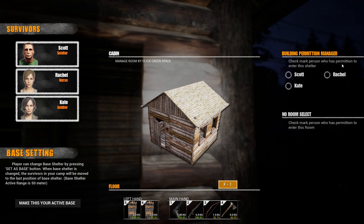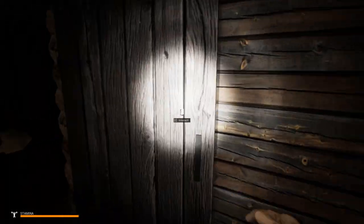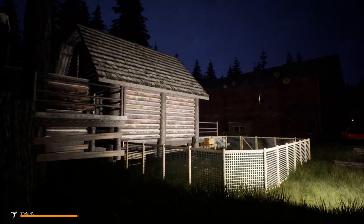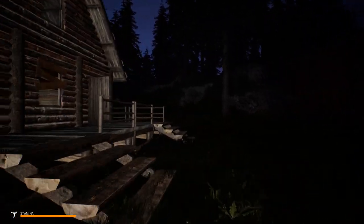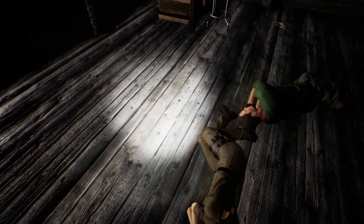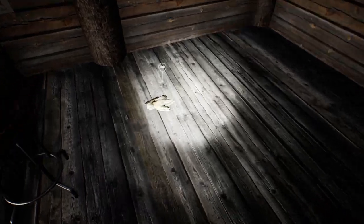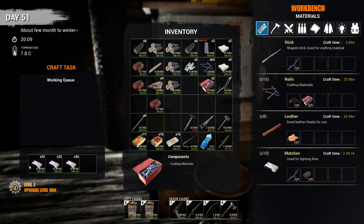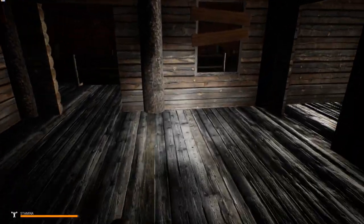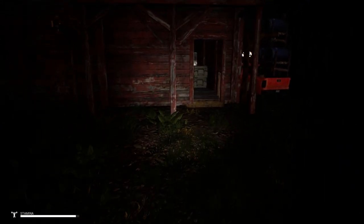There you go, Scotty boy. Now let's go to the building permission manager and check mark Scott to have permission to enter the shelter. Actually, I don't want to take permission away from Scott for the main shelter since it's used for crafting. Turns out it's Kate that Scott's got the hots for — you go, Scott! Anyway guys, if you enjoyed the video please uncage that like button, and if you're new here please subscribe for more daily videos. Thanks for watching — take it easy!